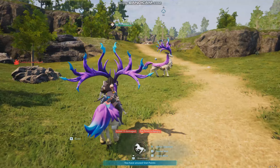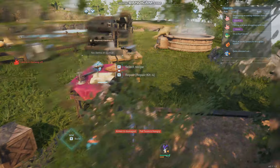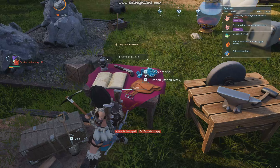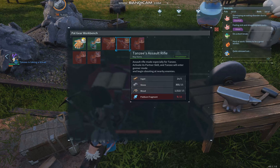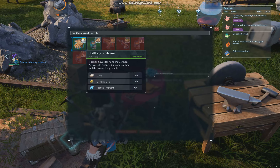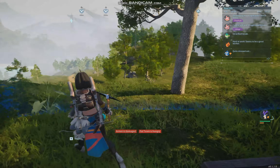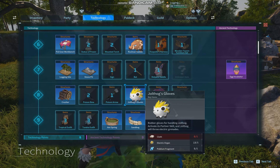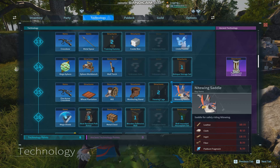To be able to mount rideable creatures you need to have a saddle. To make the saddle you'll need a power workbench, where you can create different equipment for your Pals - machine guns, gloves, saddles, and so on. The earliest level where you can actually mount a Pal is level 6, where you get the rush ore saddle. At level 12 you get the deer saddle, and at level 15 you get the Nightwing saddle so you can fly.